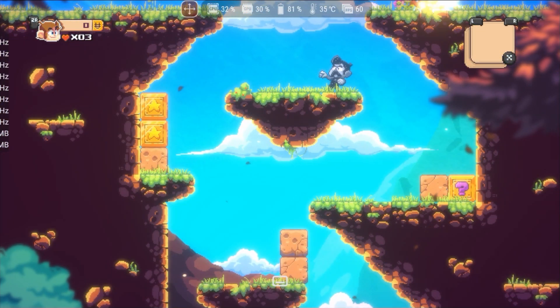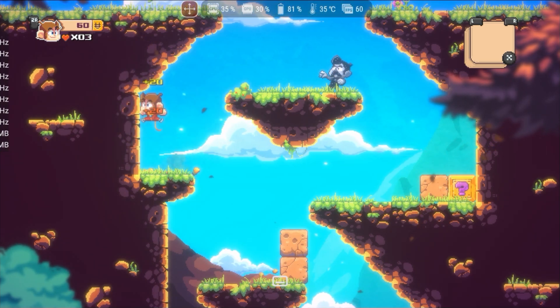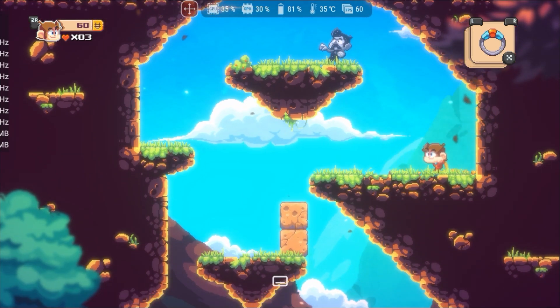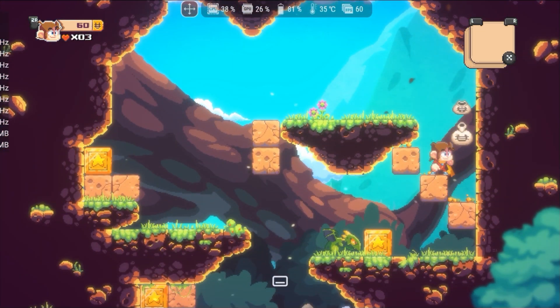Alex Kidd in Miracle World DX took a while to boot, but when it finally ran, the performance was flawless with stable 60fps. However, I did notice slight input delay specific to this game. There are no graphical issues, which is impressive compared to other emulators that often display several visual glitches when running this title.